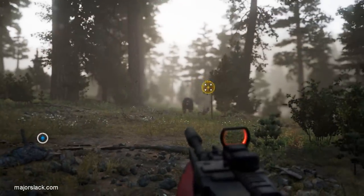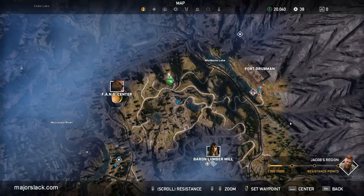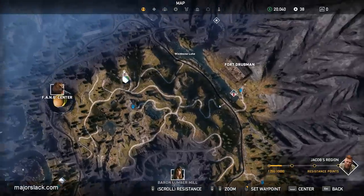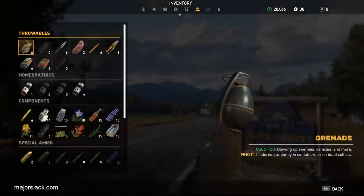All right, let's move on to Herc. Herc can be found up in the northeast part of the map in Jacob's region at a place called Fort Drubman. Go there, talk to Herc's father — Herc Sr. — and he'll give you a mission to bring back his truck. It's basically a buddy mission with his son, Herc Jr. Once you bring back his truck, Herc Jr. will be a gun for hire, and his specialty is a heat-seeking rocket launcher — which is just perfect for this.